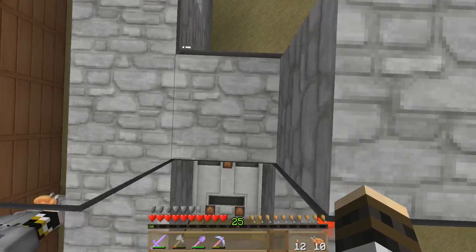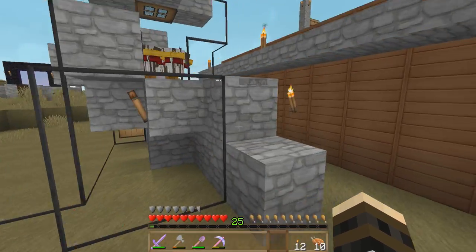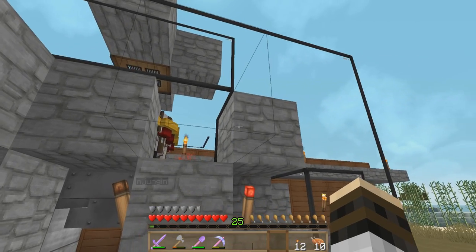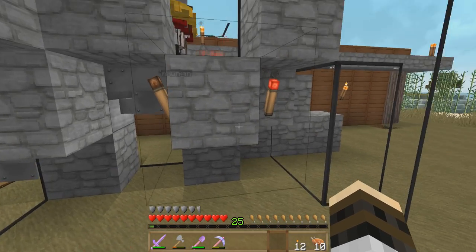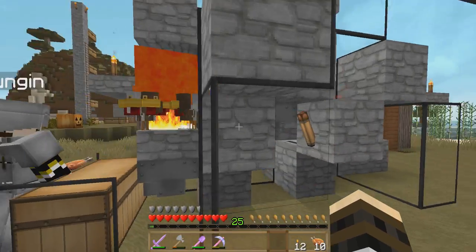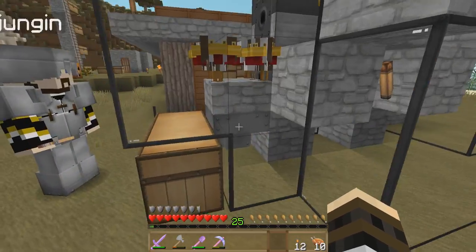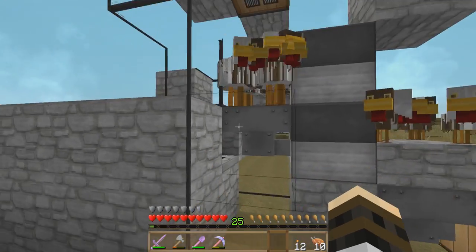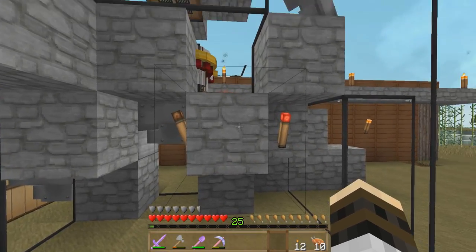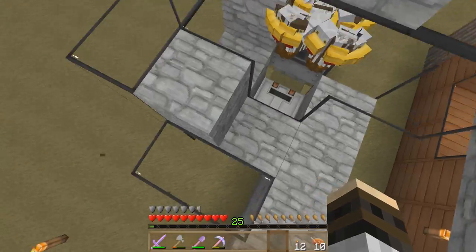There's a comparator leading from the hopper, pointing into a block. That block has a redstone torch on the side, which points up into the next block. Then there's another block here with redstone dust on it, and then a redstone torch facing the hopper, cobblestone up here with nothing on it, and then another cobblestone with redstone dust on it.